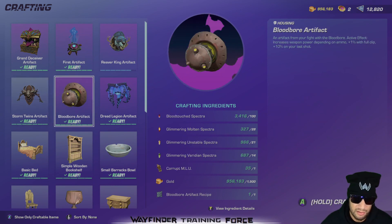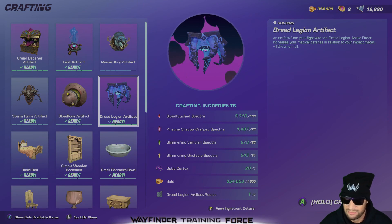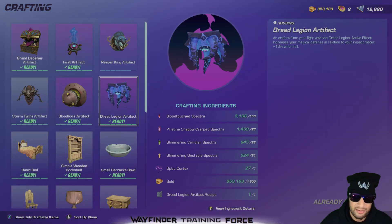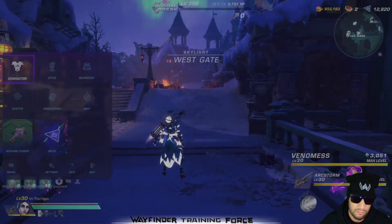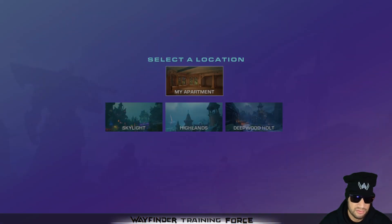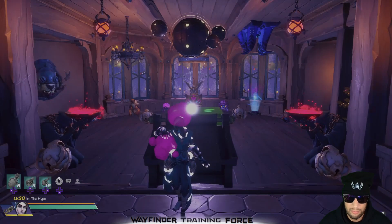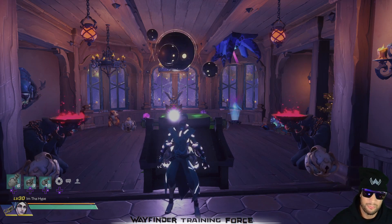After you get those artifact recipes, you're going to take them to Ruby, and these are the parts you're going to need to farm in order to craft them. I was so excited when I got these — farming for artifacts is the hardest thing to do in this game and I now have every single one. Also, if you didn't know, you can now teleport straight to your apartment from the map — you don't have to walk all the way back.